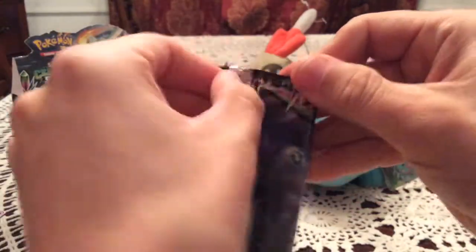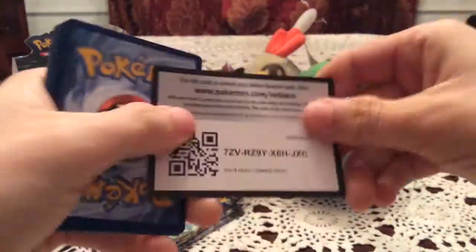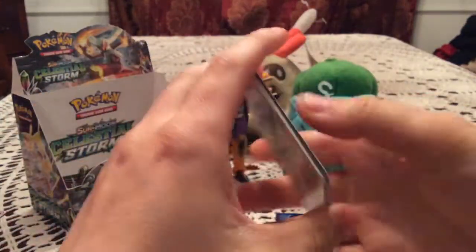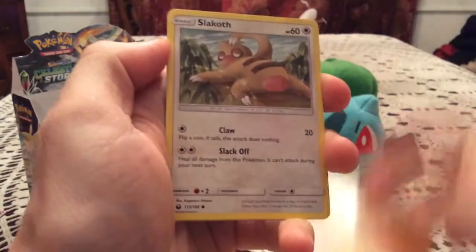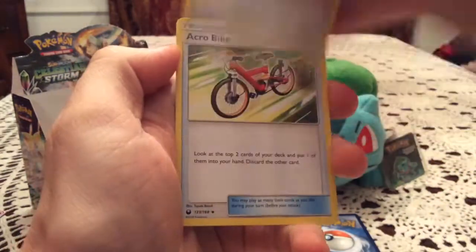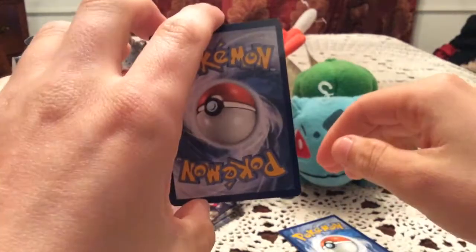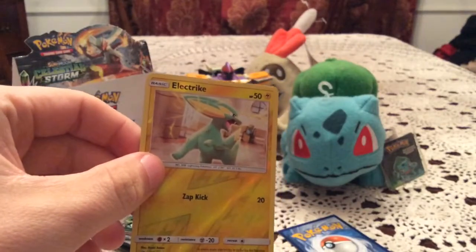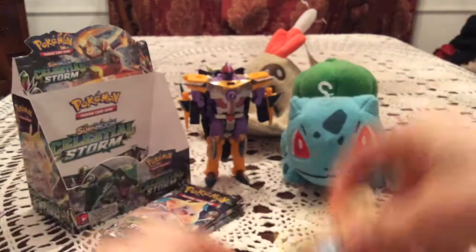Fourth-to-last pack is a Staka Taka pack. Another code for you guys. We have Beldum, Wailmer, Spinnerack, Larvitar, Slakoth, Shrine of Punishment, Acrobike, and Super Scoop Up — some more trainers we haven't seen yet. The reverse is an Electric common number 51 — we're going back on track, another new one, very happy. The rare is Claydol, a non-holo.